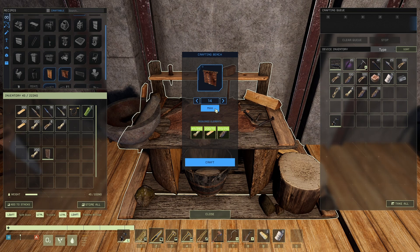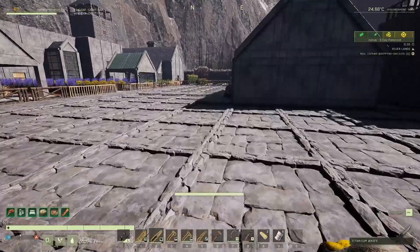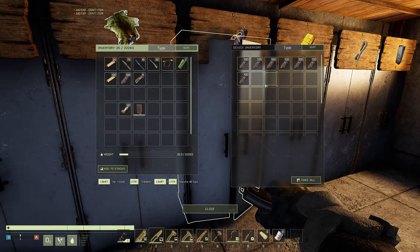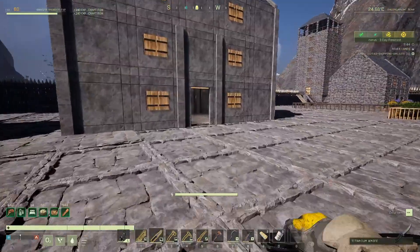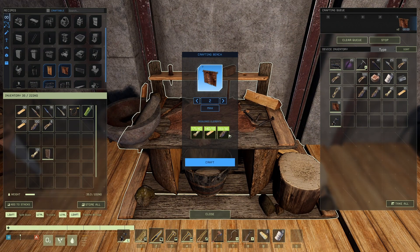We still need some more leather - curtains take up a lot of it. You can tell how big we're building because there's a slight lag. The bigger you build the more lag you get, it's always been the case in most games. We should have enough now, so I'm going to drop those in there and we've got 14. I'll go and have a look on the inside.